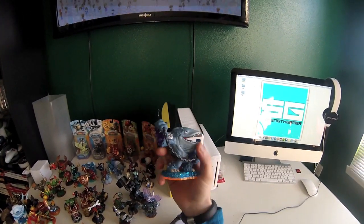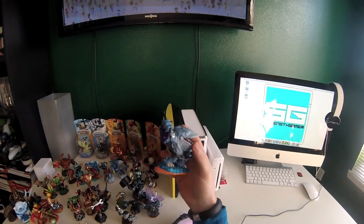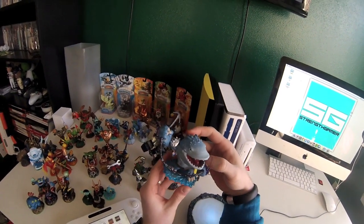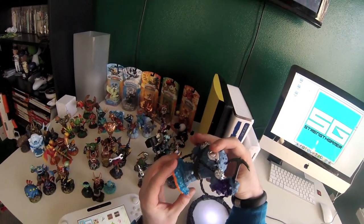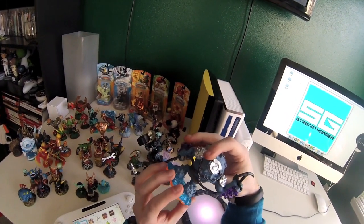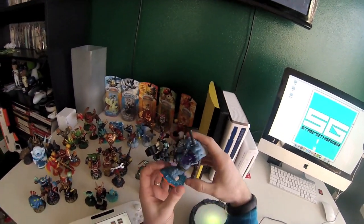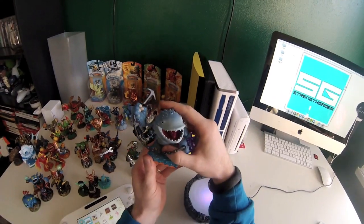Today we're reviewing the new Skylander Giant. His name is Thumpback, and as you can see he is a massive whale. Activision has somehow made a whale look like a badass, which I didn't think was possible outside of Keiko, who in all honesty was kind of a pussy.